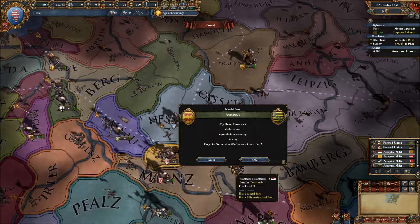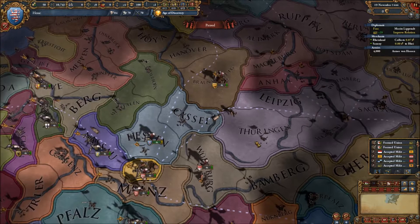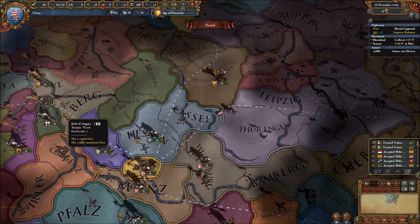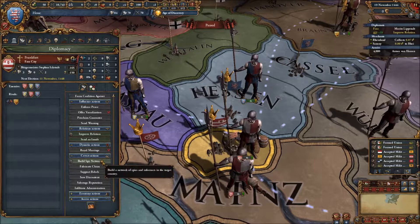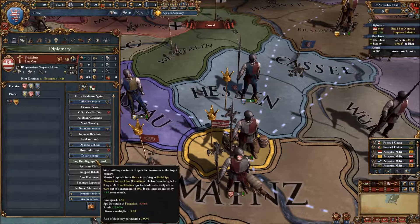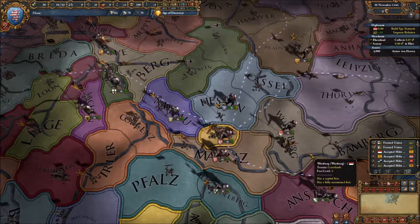Quicks has declared war on our new enemy Saxony — quite interesting. That's not your best plan of action, my friend. I'm going to put some spies into here because I really want to take a claim for it as soon as possible. Actually, we cannot do that due to the simple fact that we don't have enough... oh yes we do.